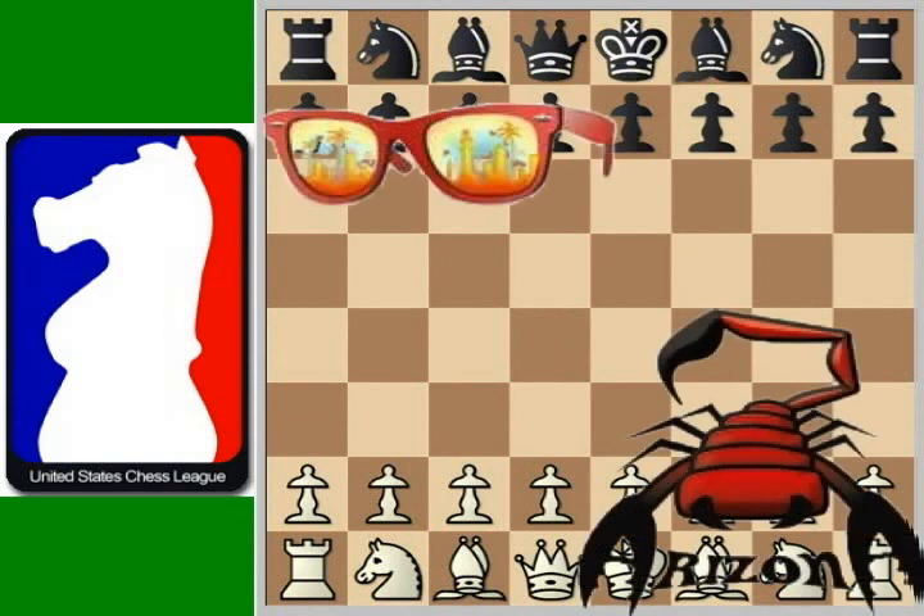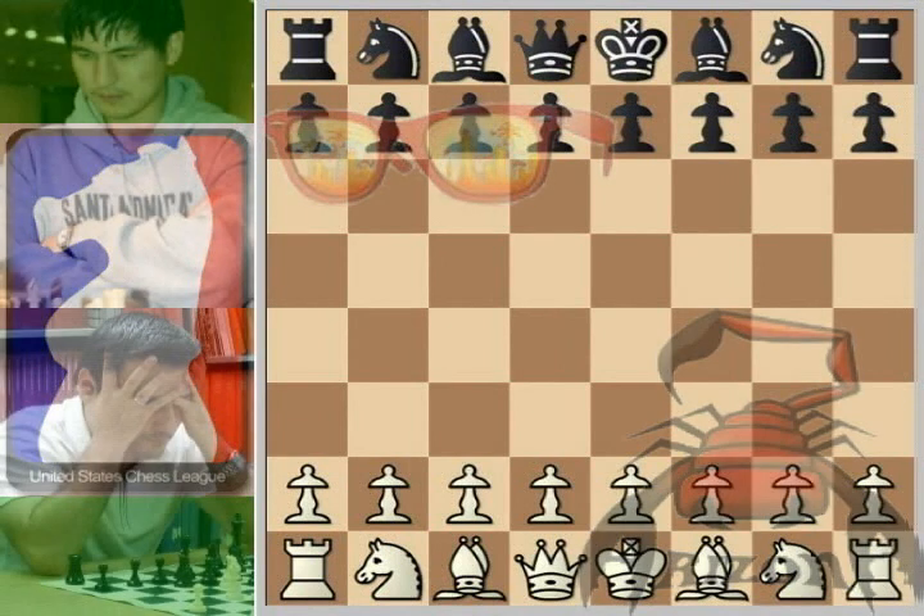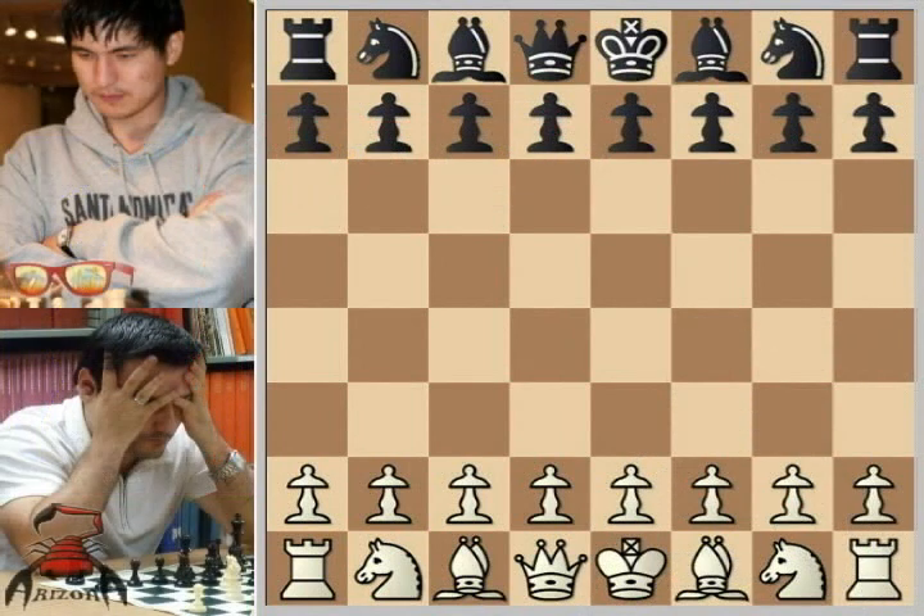We're looking at board 2 here where Levon Altunian, rated 2493, is playing Zanebek Amanov. Zanebek is rated 2463. Now Lev is 37 years old and Zanebek is 23, so we have a case here of experience that should show through in this game. But they still make you play it.